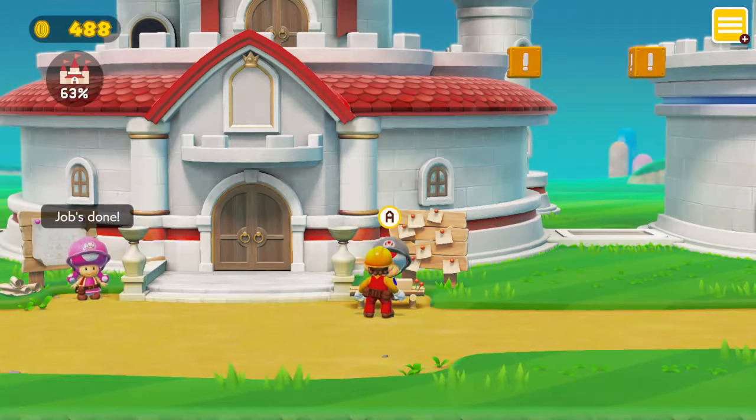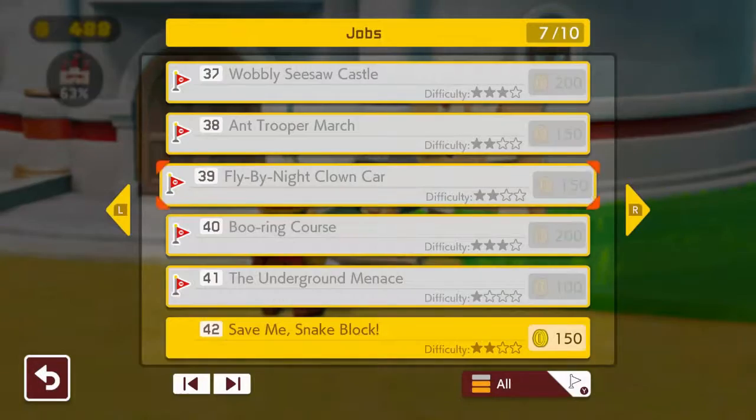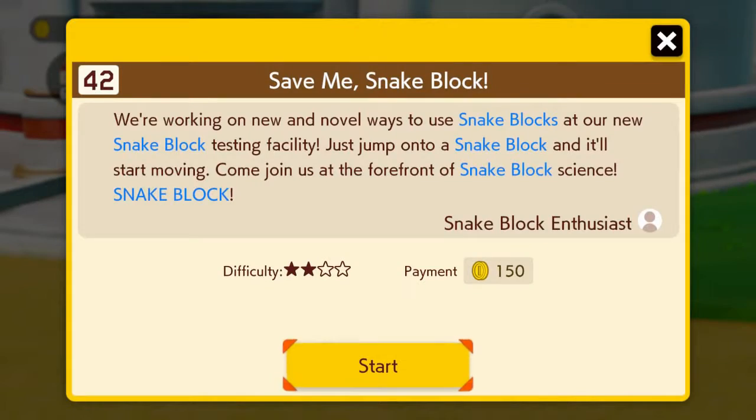Welcome to Super Mario Maker 2. In today's episode, we're going to be continuing on with story mode. We're going to start off with level 42, which is Save Me Snake Block.